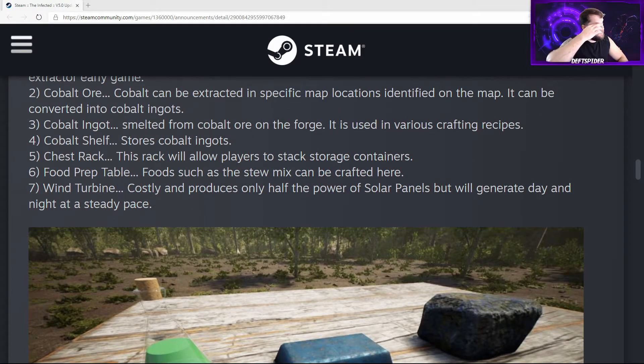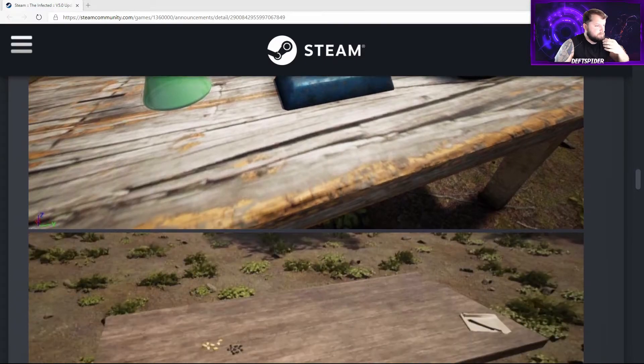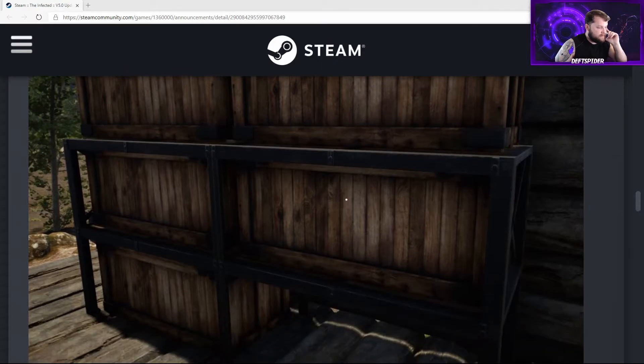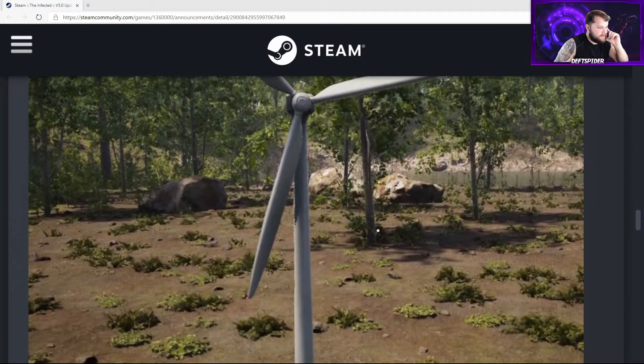The next new item is the food prep table, where food like stew mix can be crafted. We also have wind turbines — costly and producing only half the power of solar panels, but they generate power day and night at a steady pace. Here's a screenshot of the cobalt ore, the cobalt ingot, and the biofuel, along with the food prep table and the new storage chest rack. He's also changed up how chests look, and here's the wind turbine.